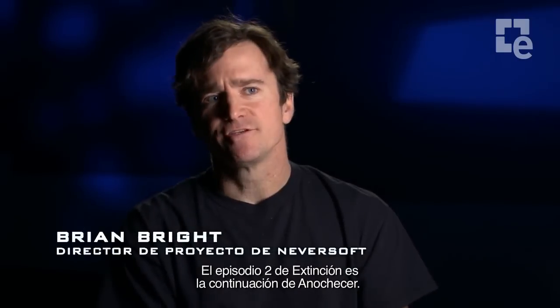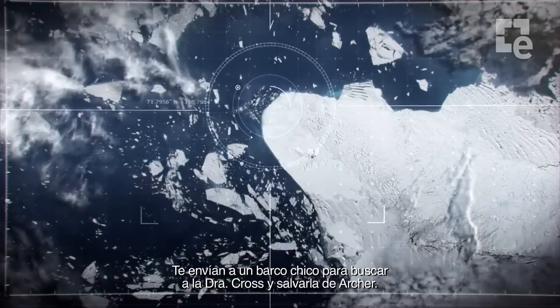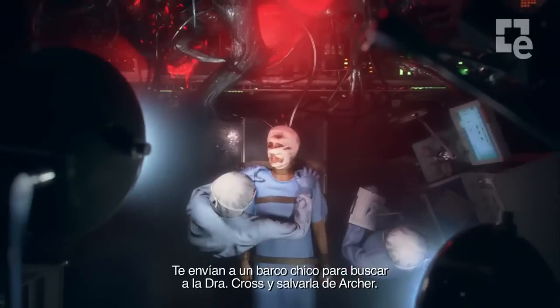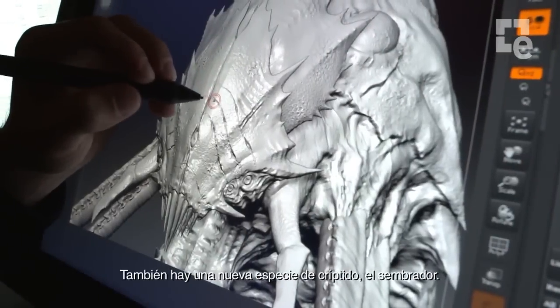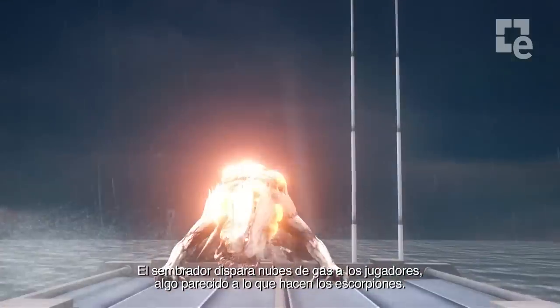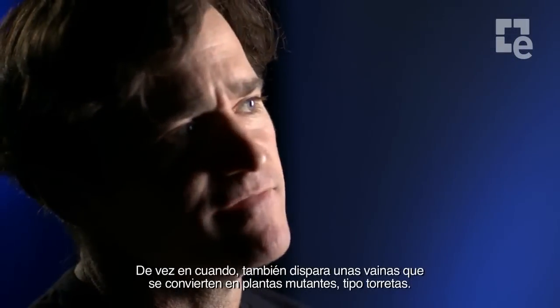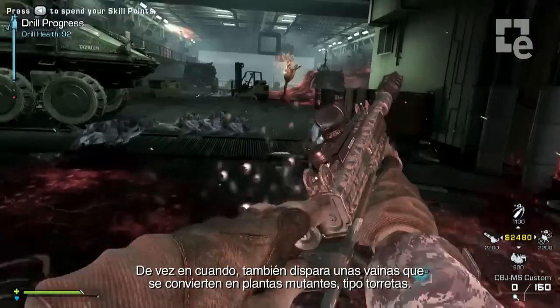Episode 2 in the Extinction Saga picks up where Nightfall left off. You're actually sent to this Chinese ship to try to find Dr. Cross and save her from Archer. We also have a new cryptid species called the Cedar. The Cedar will shoot gas cloud projectiles at players, similar to the Scorpions, and will also occasionally fire these pods that turn into mutated plant-like turrets.